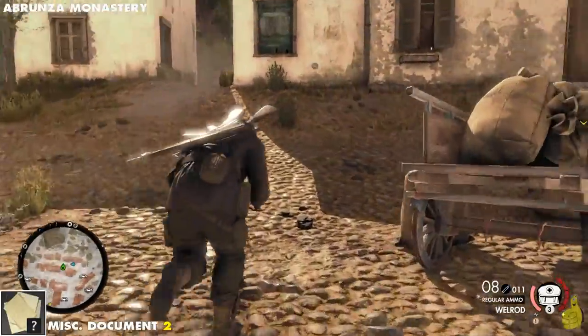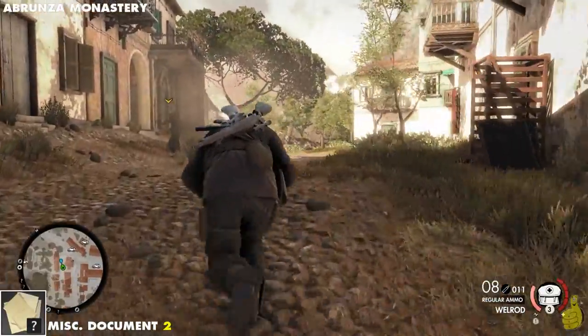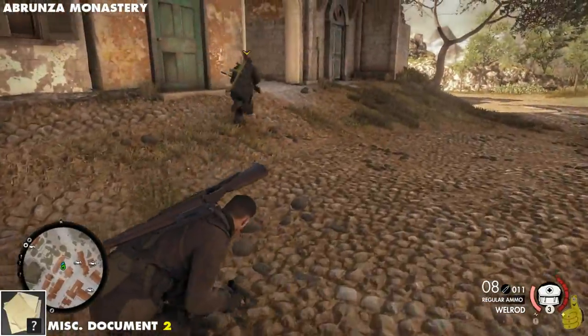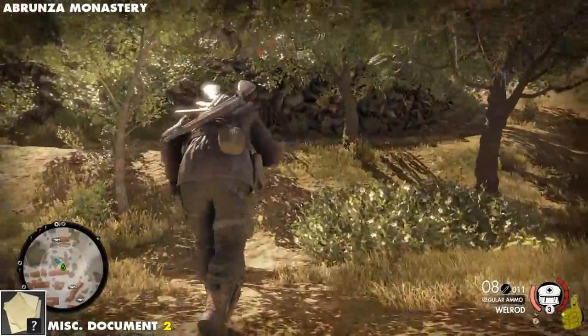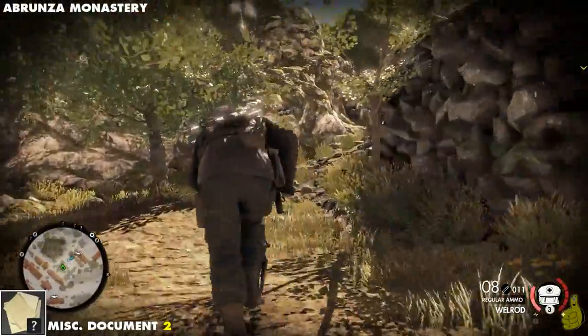Next up, we've got a miscellaneous document, and this one's going to be out and around. Look at Tyler throwing rocks at me — I think those are fighting words right there, even though there weren't actual words. Fighting rocks. I don't know.